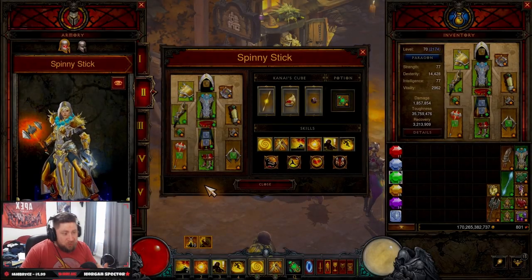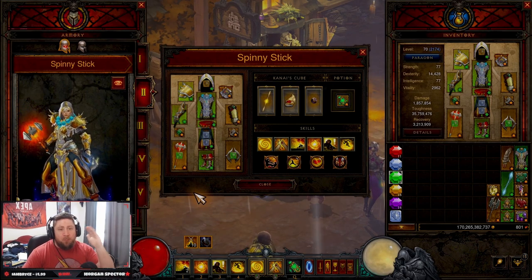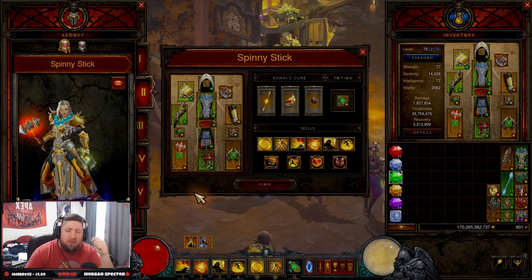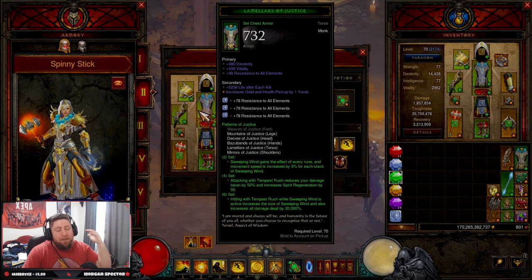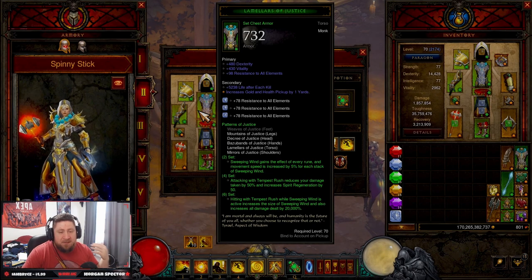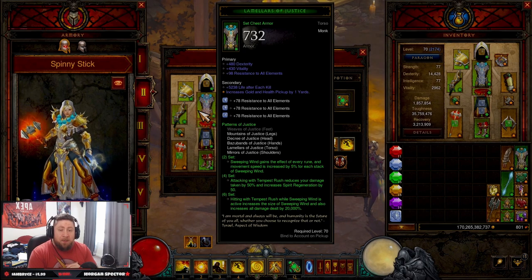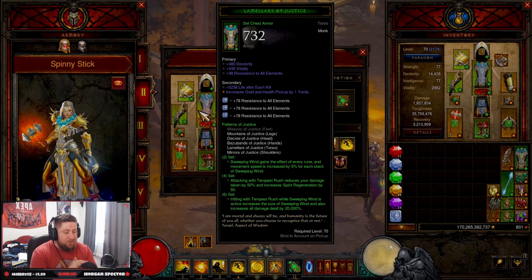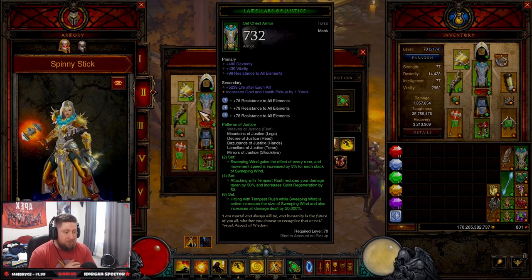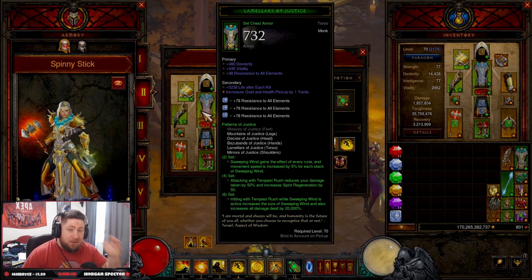Welcome back to the channel — we've got one day left until season 28 starts and I'm so excited. I'm bringing a couple more build videos leading up to it. Today we are talking about Patterns of Justice, POJ spinny stick — Tempest Rush. This is the build you're going to use your Haedrig's Gift on for the Monk.